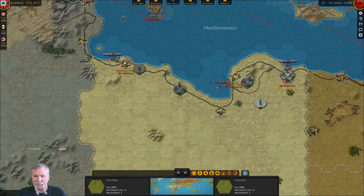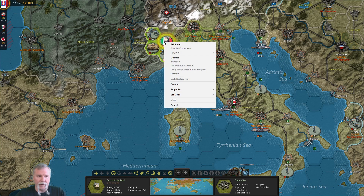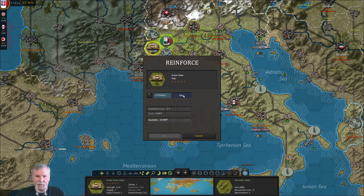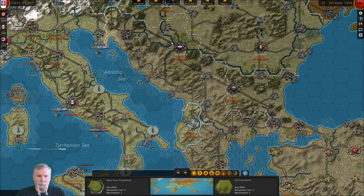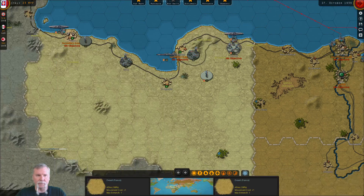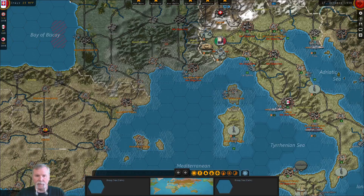Let's see what else we've got going on for the Italians. It's raining here, so not too many things going on. We definitely want to reinforce him — I'm going to get him maxed. We're going to want to reinforce this guy as well, but that could wait. Let's make him maxed — there we go. That's it for that turn for the Italians; let's find out what the Germans want to do.